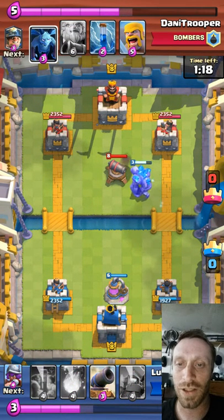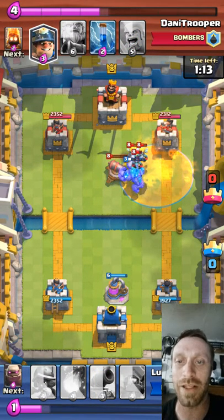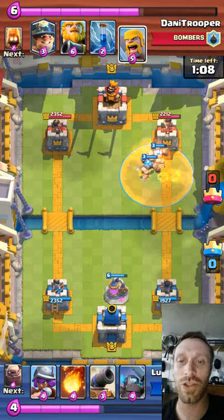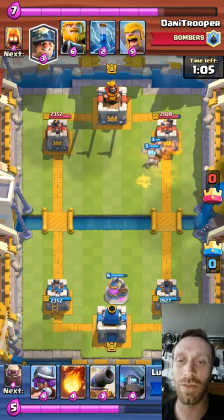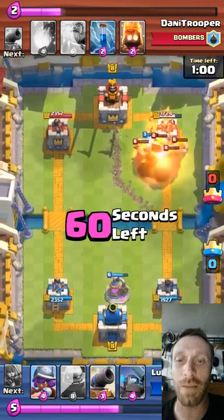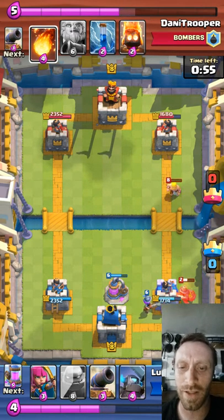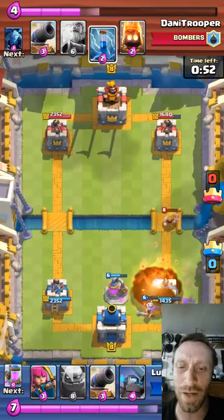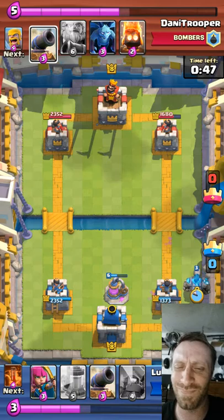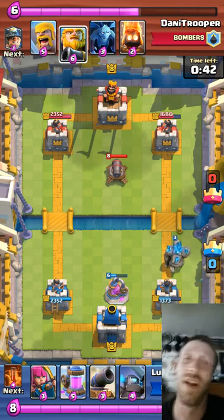I throw out my Elixir Collector, throw down my Poison, take out the Minions, help take down the Cannon and some life on the Crown Tower — does great work. My Golem gets locked behind the other Golem. I see a good opportunity to take out the Barbarians and hit some Crown Tower damage. He plays his Miner — he's gonna just hack away at it. That Miner is just such a sneaky beast.